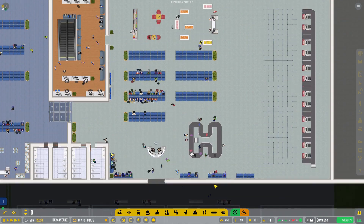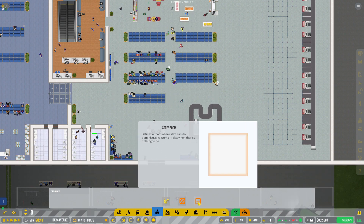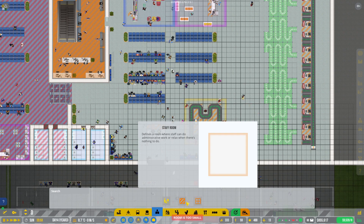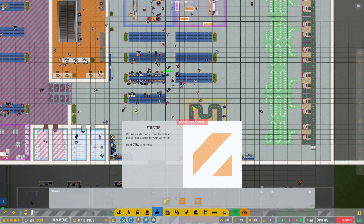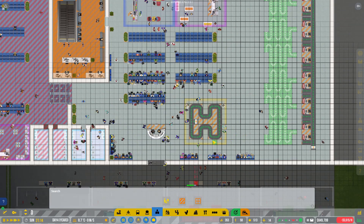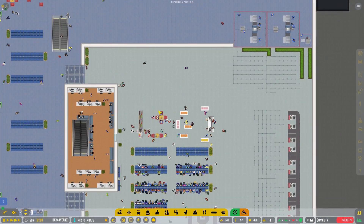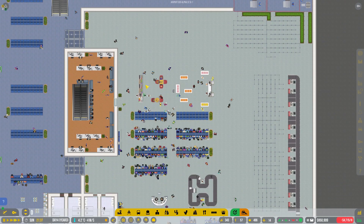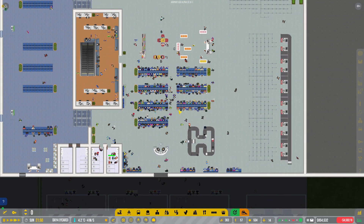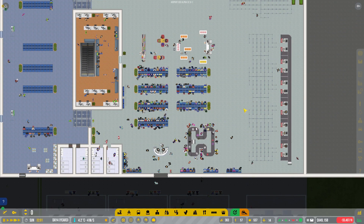I've got a quick pro tip for you: when you're using the carousel and you don't want people to stand on top of it, just zone that area as a staff zone. They can still pick up their stuff as they go. I've also added another little restaurant and shop - a cafe - and people are loving it. There's plenty of seating being used with people waiting to check in.